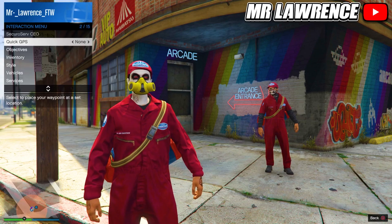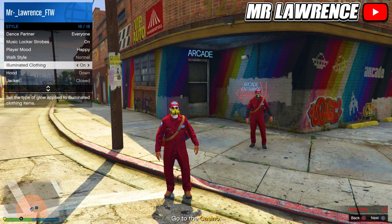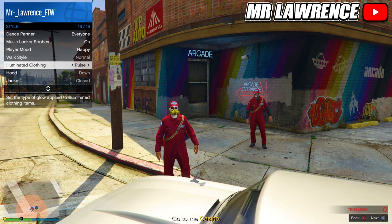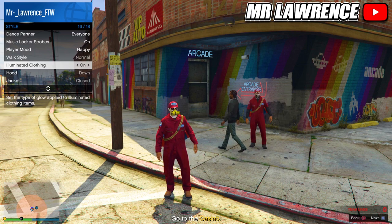From here, open your Interaction Menu, go to Style, Illuminated Clothing and hold right on the D-pad for about 40 seconds. When you did it for 40 seconds, leave your Interaction Menu open and go AFK for 15 minutes. Make sure that your friend doesn't get kicked and I recommend going AFK on your PlayStation or Xbox home screen.